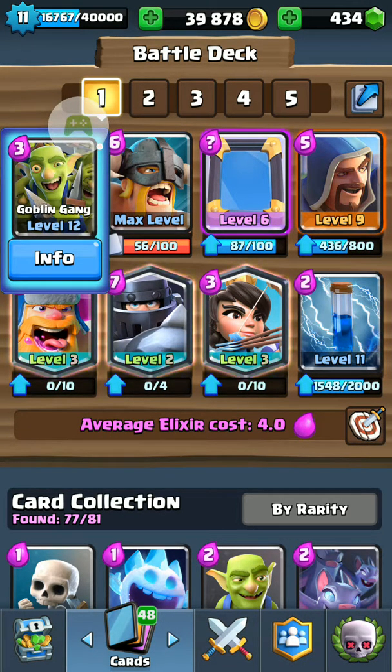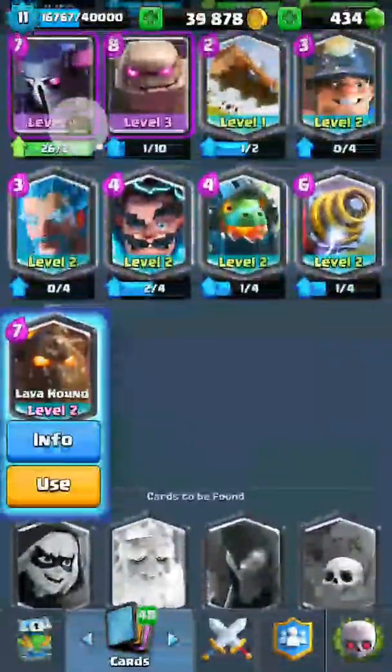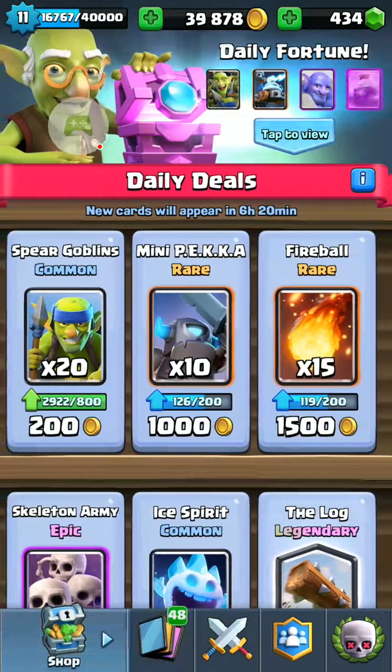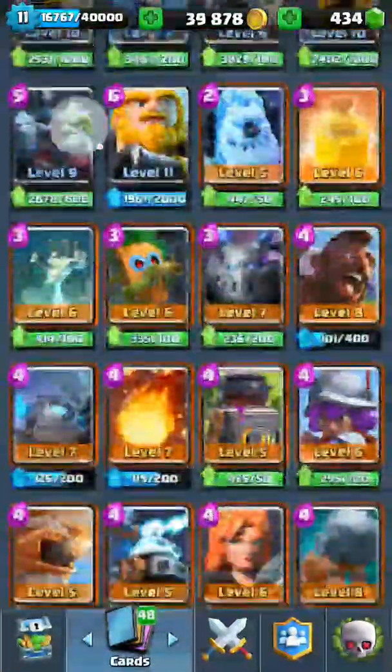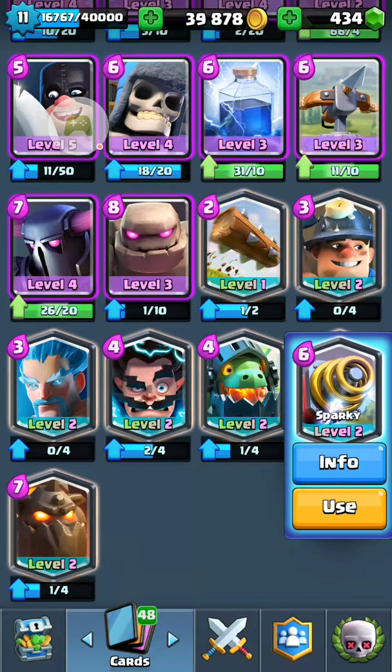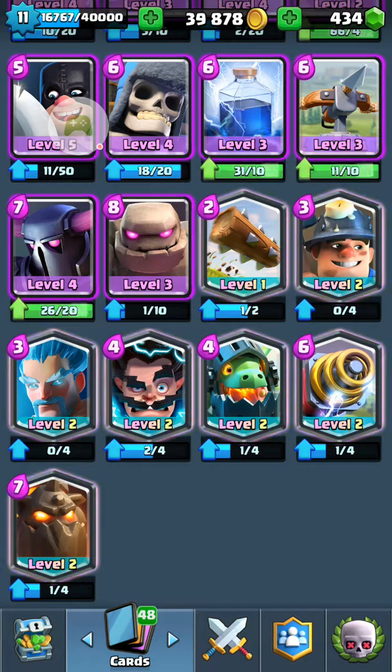Another thing I wanted to show you is that I got a new card, Lava Hound. I got 3 of them — one in a Magical Chest, one in a Silver Chest, and one in a Crown Chest. I also upgraded my Ice Wizard level, I got another Sparky, I got another Infernal Dragon, and I upgraded my Miner too.